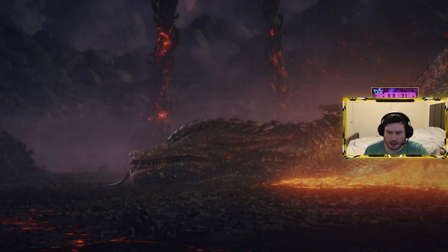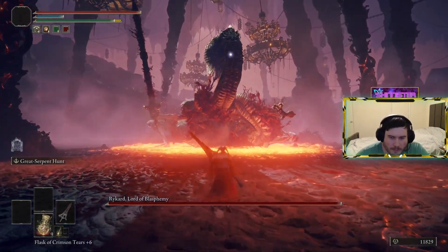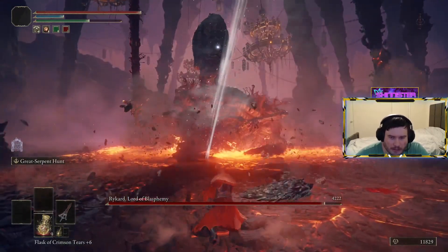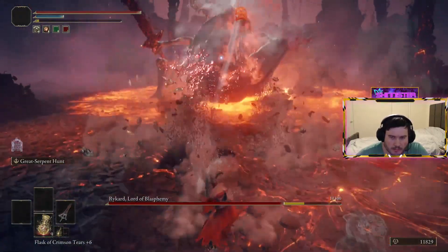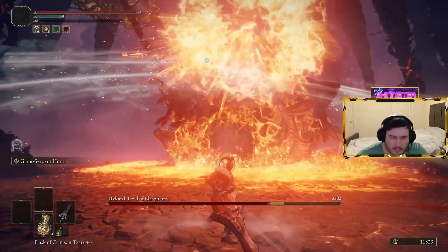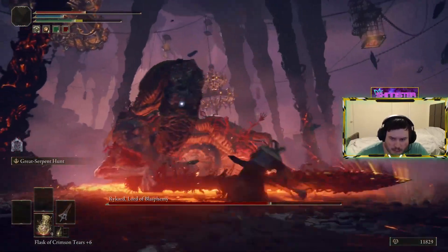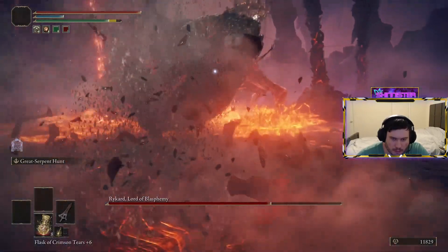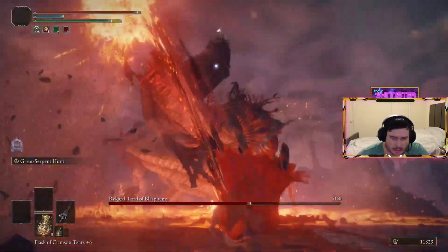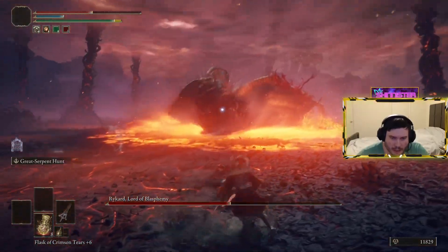I'm just gonna skip through this cutscene — there's usually a cutscene halfway through it. Run up, I'm just gonna power move the whole time. Let my stamina come back — cool. Hit that health and dodge away from the head.